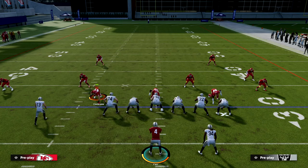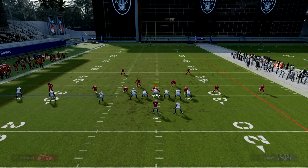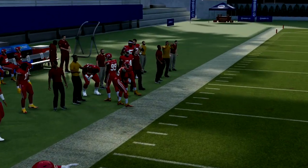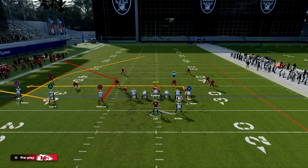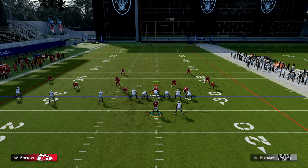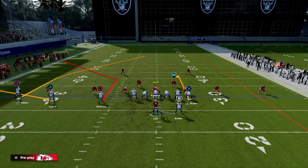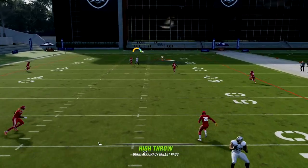This corner route is still going to get open even without Gunslinger. I'd definitely recommend Set Feet Lead on your quarterback, but you can throw this without it. With Derrick Carr we free-form down and outside, and it puts the ball right where only our receiver can catch it. With Aaron Rodgers, John Elway, or any quarterback with Set Feet Lead, you're going to see a lot more success. Now specifically against Cover 4 baseline and press, because we have trips to the wide side we're going to have great spacing with this play.